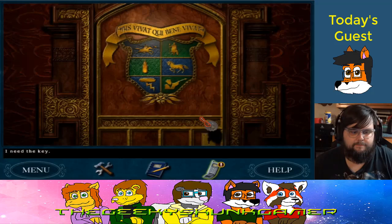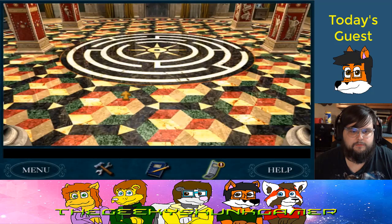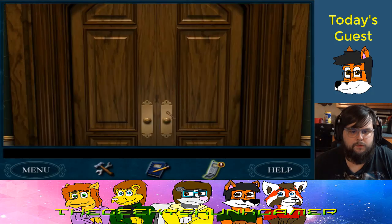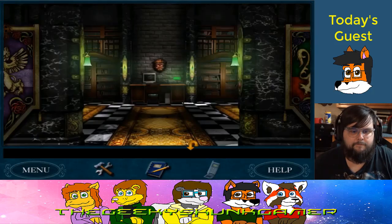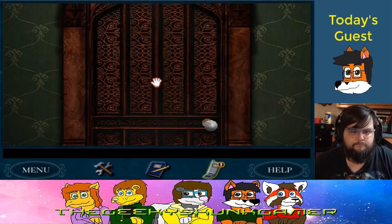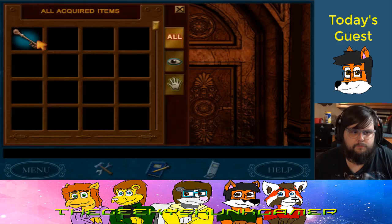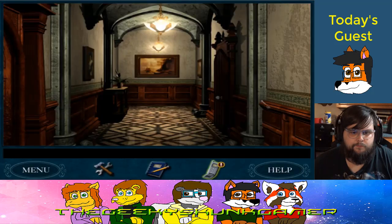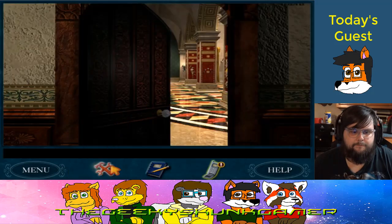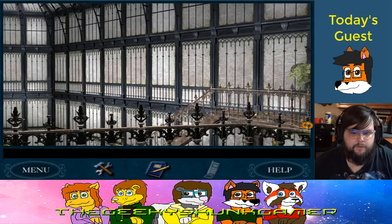I've never seen someone use the portable items icon before. Now you have. None of these doors seem to be the right one for the key. Ah, you found the conservatory! You know who's in here — the headmistress. I can see Ra and Anubis there and wonder what they have to do with the story.